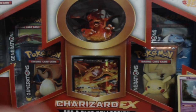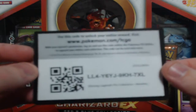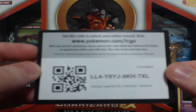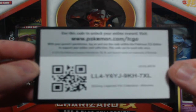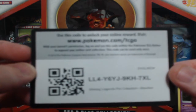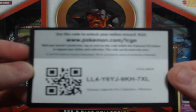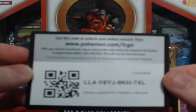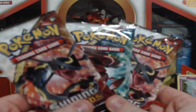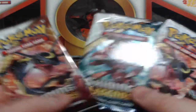Put that bad boy there and we also got, like I said, these three packs. There's the code for the shiny pin collection box — you guys can help yourself. I'm sure you guys can read that. And I got these cards here — two shiny Rayquazas and a shiny Genesect.